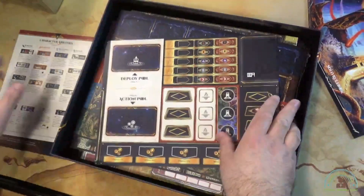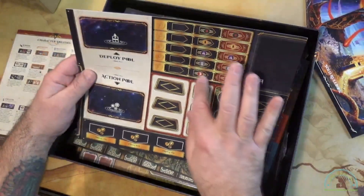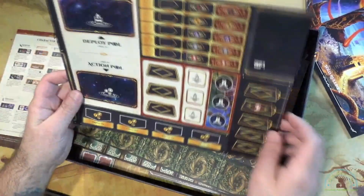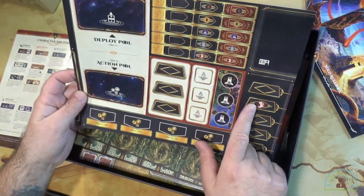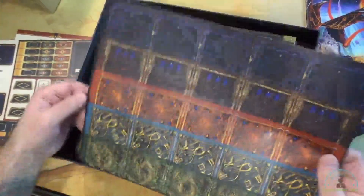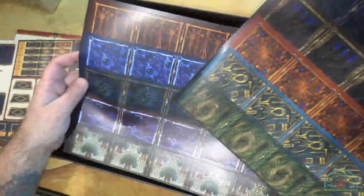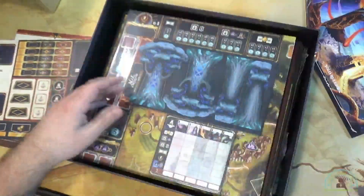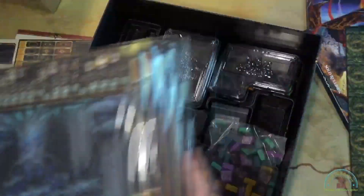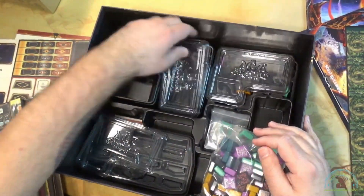Then we have this deploy pool. Interesting. More stickers, it looks like. Why do I have so many stickers? I wonder if there was something that was messed up. But then we have — oh my goodness — all this. We actually have the tile team. These must be done by the game tricks.